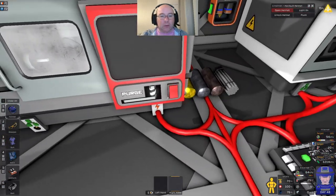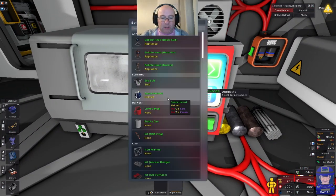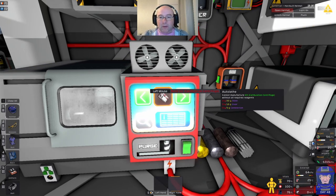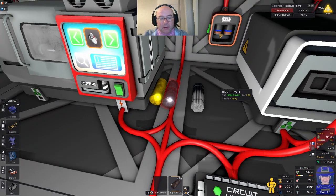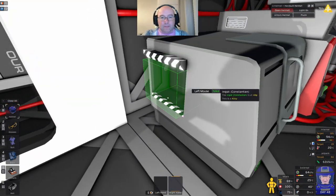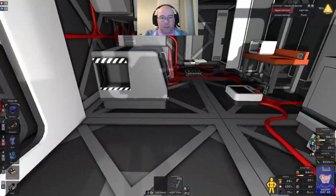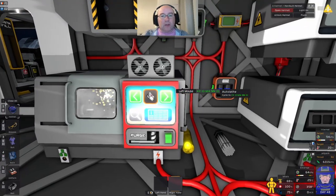As we have the fuel form set up, we may as well build the combustion centrifuge. Let's check what we need — combustion centrifuge: we need constantan, an iron bar, and steel. Let's just set that going.